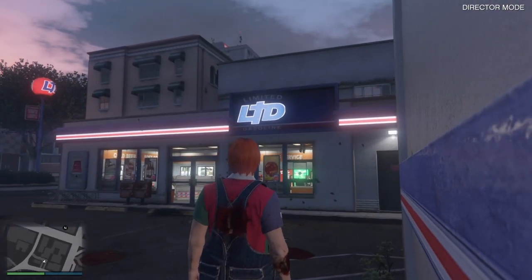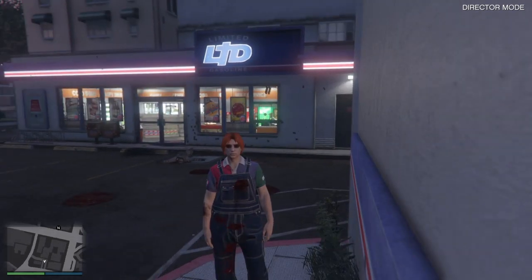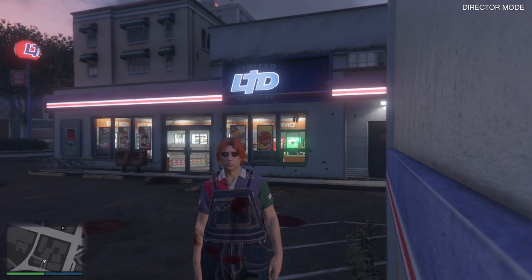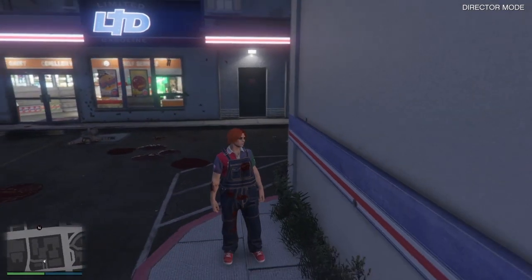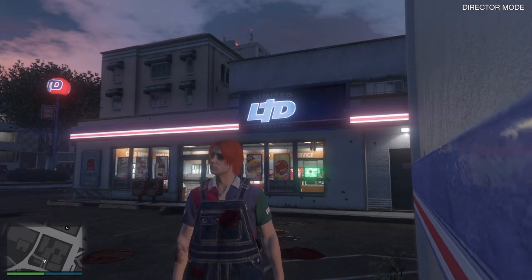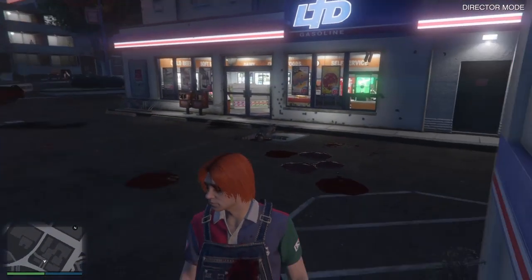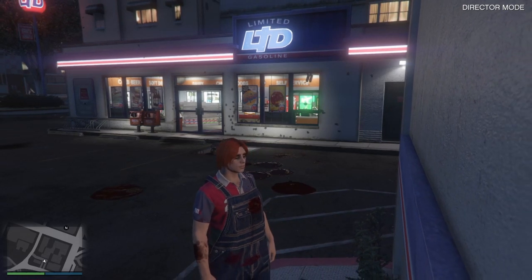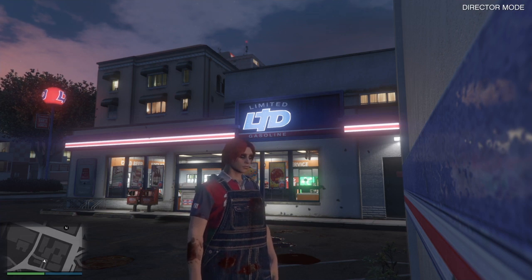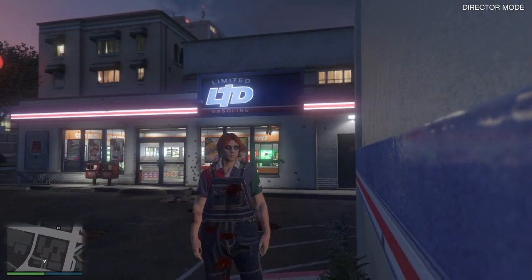And these overalls — we can't get the exact same ones that Chucky wears, but this is the closest I think we can get in GTA. And the shirt or top inside or underneath — you can't get a shirt that looks exactly like his, but I decided to use this one. I can't quite remember what it's called.